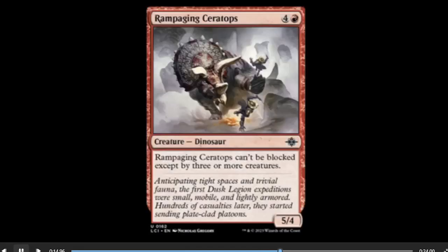Moving on, next we have Rampaging Ceratops — four red for a five-four that can't be blocked except by three or more creatures. This is going to be a limited all-star but that's probably the only place it'll see play. Five mana for a five-four that doesn't really do anything other than can't be blocked is too much. Still, it can sew up damage and maybe end games in limited if it can't be dealt with, since giving up three creatures to block one is normally not an option. At best, a limited card.